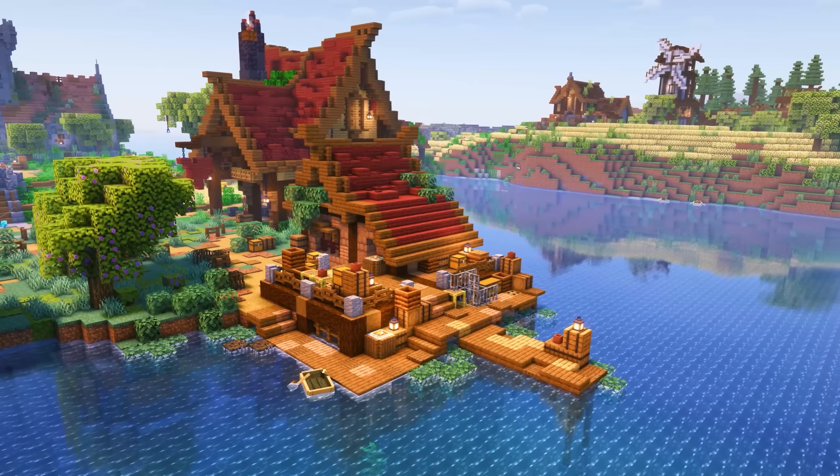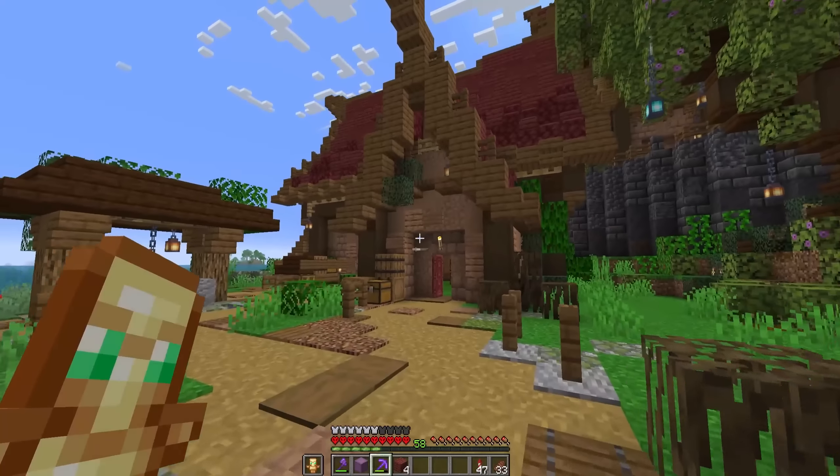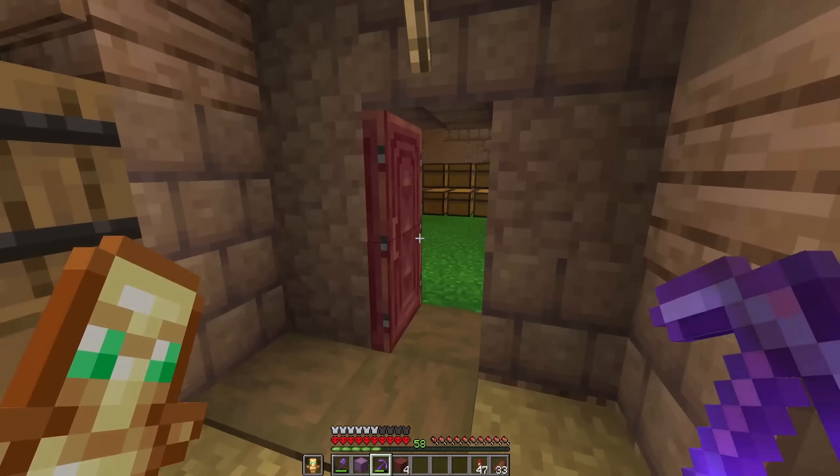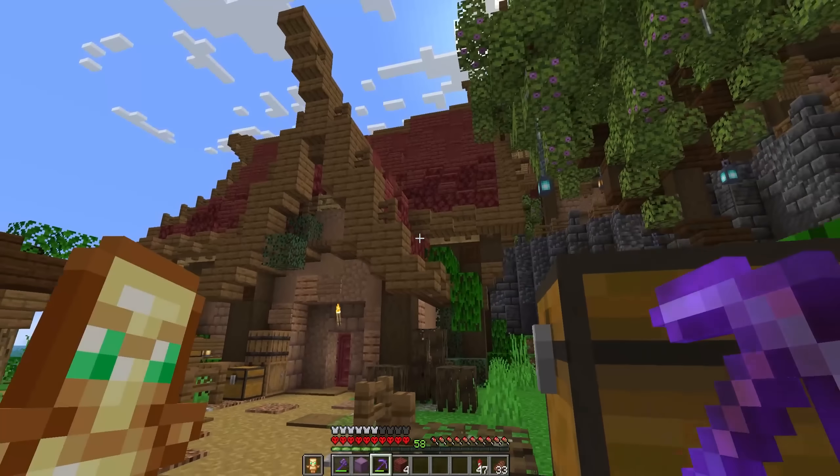Next to that we have our fishing hut — there's not actually anything in there, not even a farm, it's just a hut. And over here we have our moss farm, which doesn't actually have an interior. But that is actually a moss farm — nothing too special.